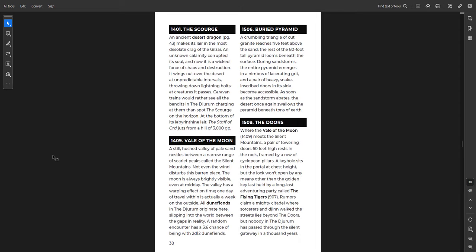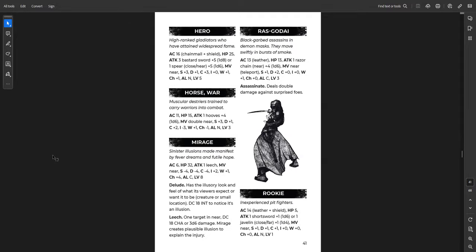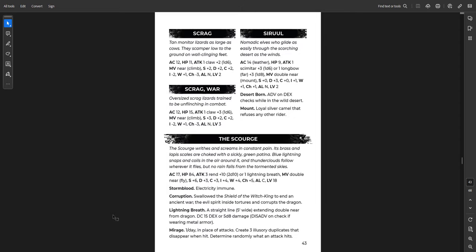You get the rest going through, then monsters for this setting — camels, dust devils, dune fiends, the Razgothai, which you could put in almost any campaign. And then an awesome dragon. The Scourge — a desert dragon that writhes and screams in constant pain. Its brass and lapis scales are choked with a sickly green patina. Blue lightning snaps and coils in the air around it, and thunderclouds follow wherever it flies, but no rain falls. A very powerful dragon who has swallowed the shield of the Witch King, and the evil spirit inside tortures and corrupts it. Such a cool idea.